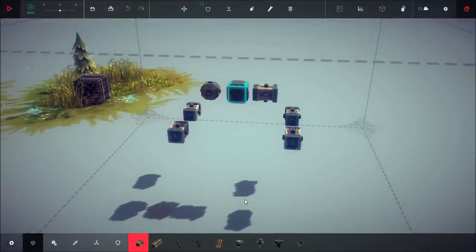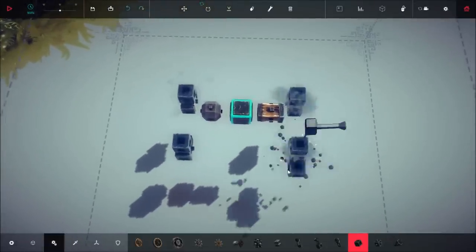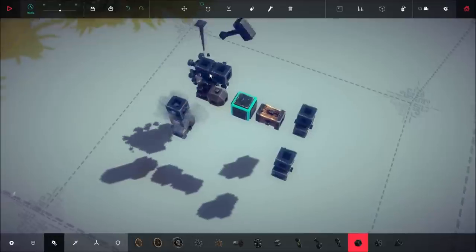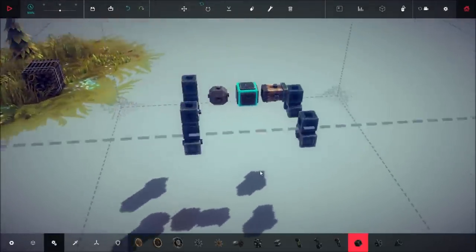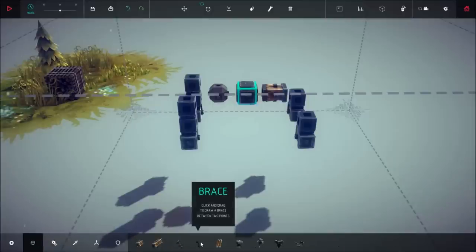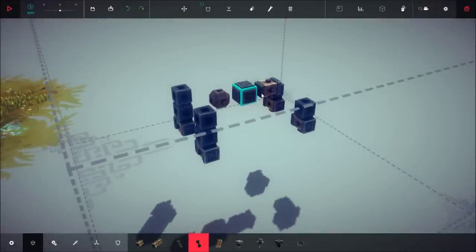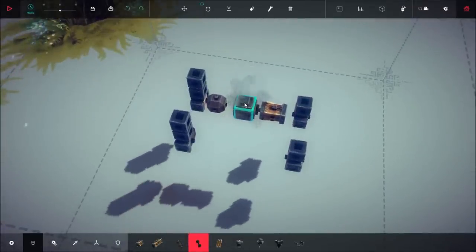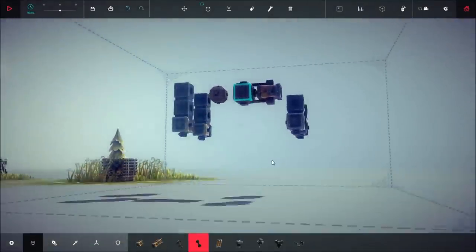Next we are going to move on to our mechanical section where we start adding the pistons as well as the motor wheels and large powered wheels. First off go to your mechanical section, select your piston, and place one on each of these leg pieces here. Then place two more on the front pieces so that you have two pistons on the front and one piston on the back. Then go ahead and start bracing everything up. Select our brace from our block section and go from the back of the core piece to the front of the back piece, then from the top of the core piece to the top of the back piece, and then the bottom of the core piece to the bottom of the back piece.